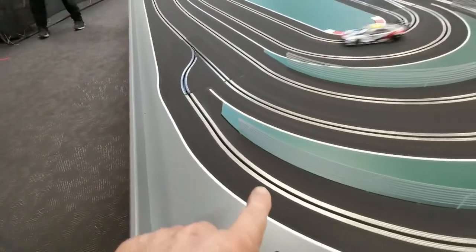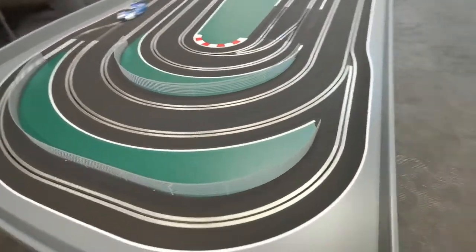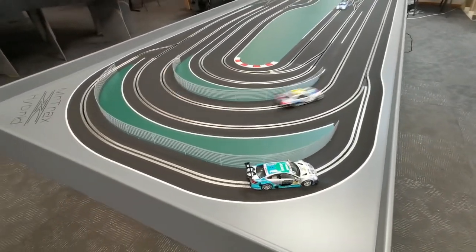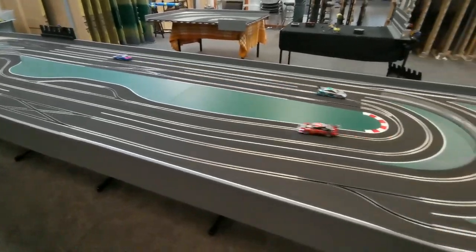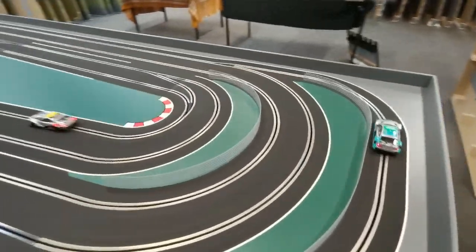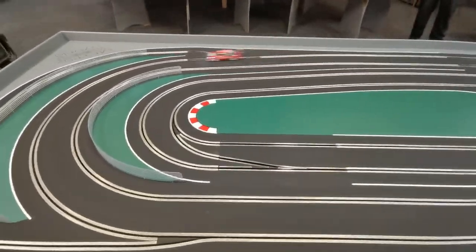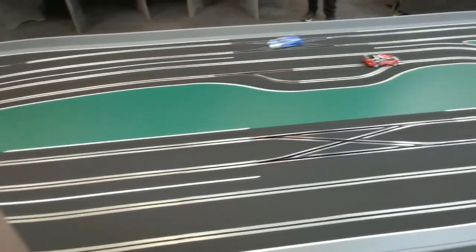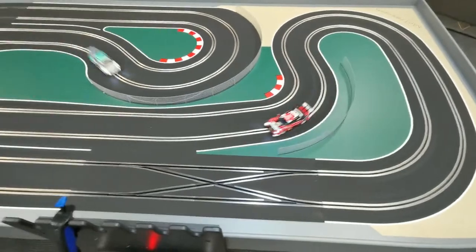This pit lane extends all the way around the back, all the way up to here before you re-enter, which allows at least five or six cars. As Peter's just demonstrated with the green car — he's in the pit lane now. Adding this section means you've got every digital track section that we currently design and build: you've got the LA section here, the center section with the double crossover, and then the RA with the single crossover.